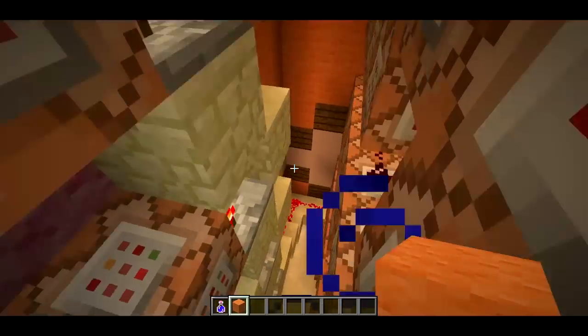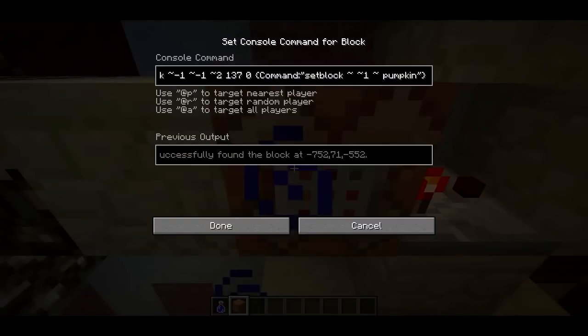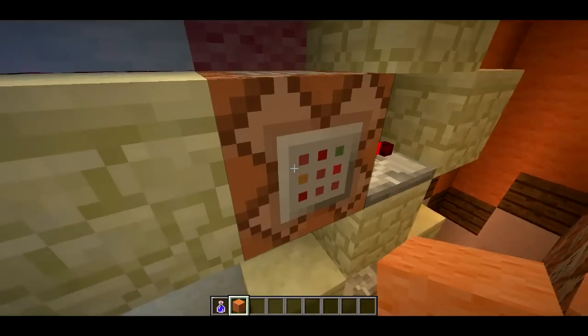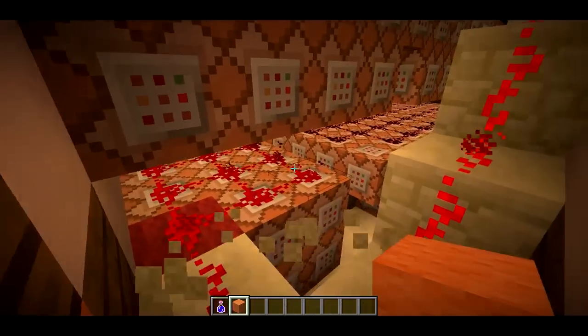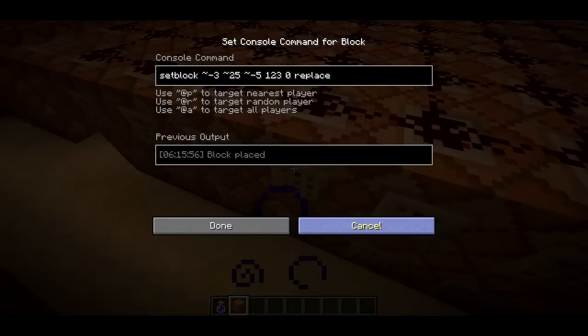At the core, what's going on is I'm using testforblock to test for specific commands. Here I have a testforblock command that's testing for a command block with a command of 'set block tilde tilde 1 tilde pumpkin' — that was the command I used to summon the pumpkin. When you press the button on the outside of the mega block, it runs this testforblock command, and if it's successful, it triggers this big chunk of command blocks.